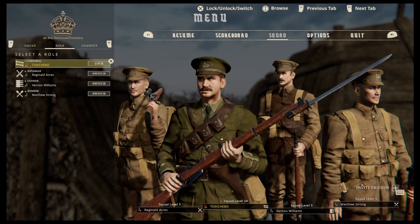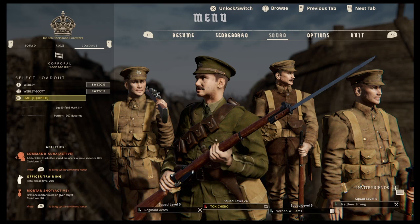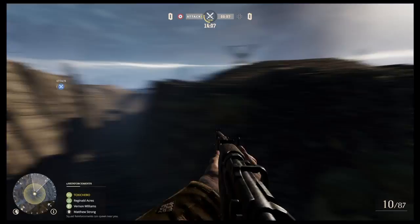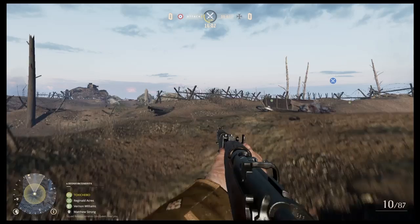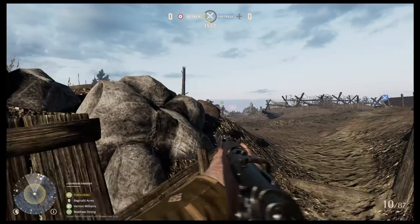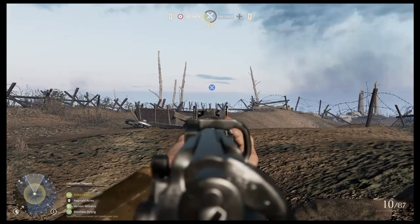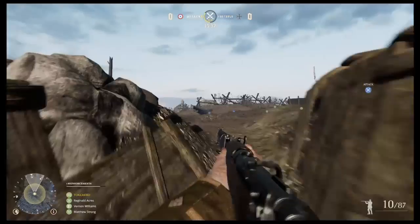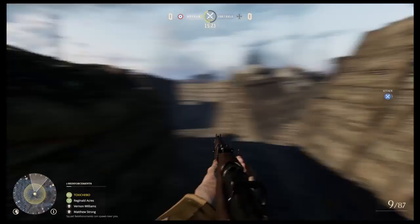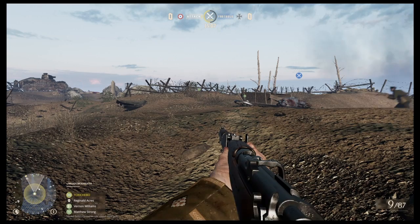I've just created a quick custom game, jumped into the Tommies role as Corporal, and I'm using the Lee Enfield rifle. I also wanted to correct something I said earlier — the Pattern 1907 is a rifle, not a bayonet. As you can see you've spawned in with this standard rifle; it's decent, it's got ten rounds, so if you miss a shot the repercussions aren't too bad. You can aim down sight and hold your breath using L3, which is really important for long-range engagements. It's not always possible to hold your breath though, so sometimes aiming down sight and just shooting straight away is the better option for a quicker reaction shot.